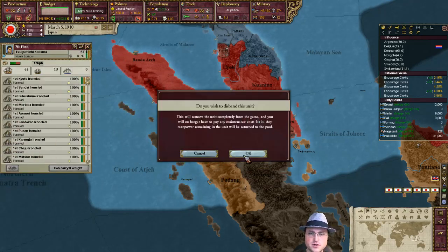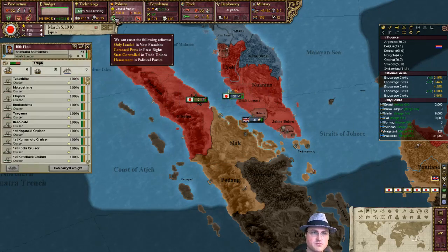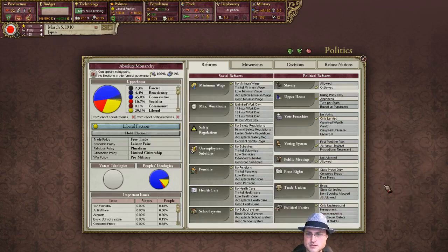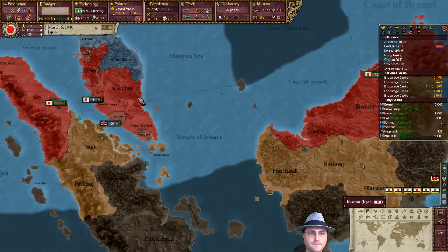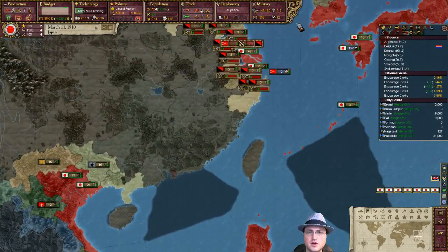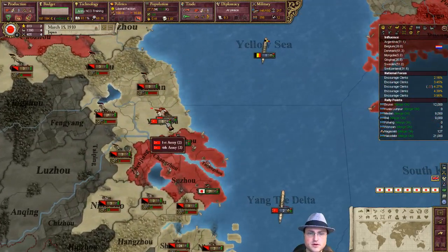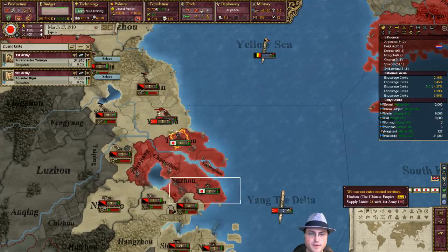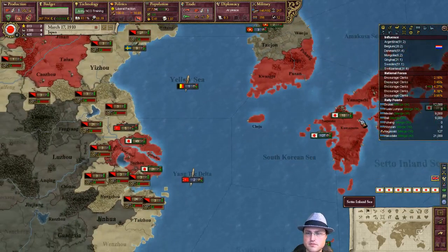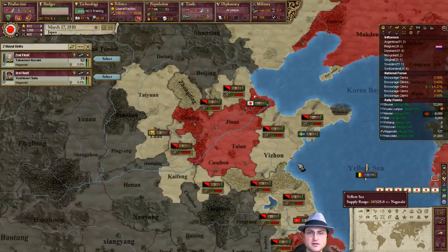We're going to disband these guys since there's no way to just upgrade them, but the manpower will go back into the pool. Reform — landed voting? Yes. We'll come back and do some more later. Those guys are in good shape. I think we can build dreadnoughts now, right? I wonder what's going to happen after this gets cleared up.